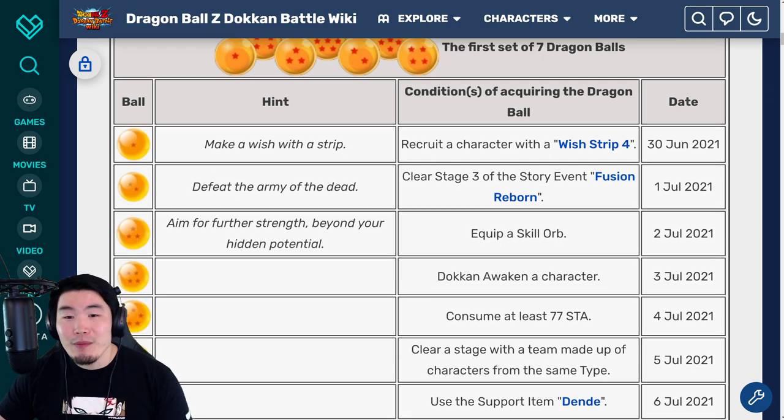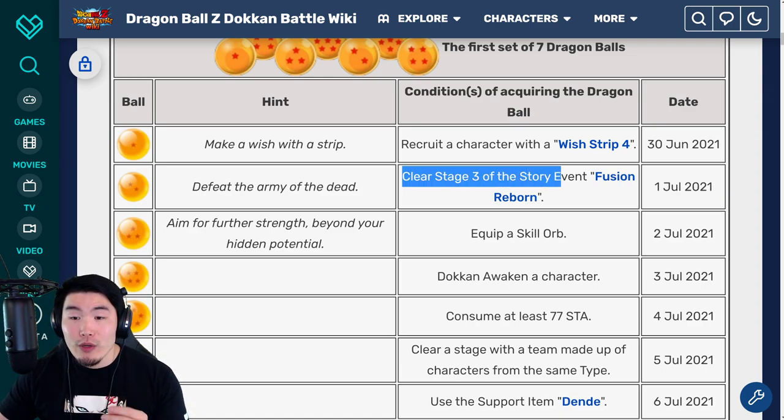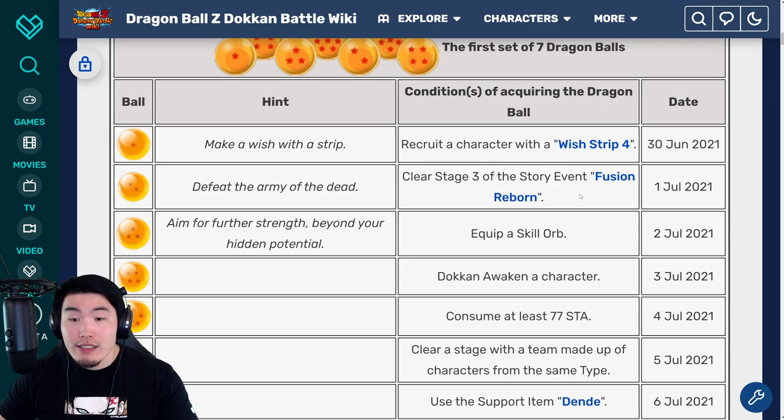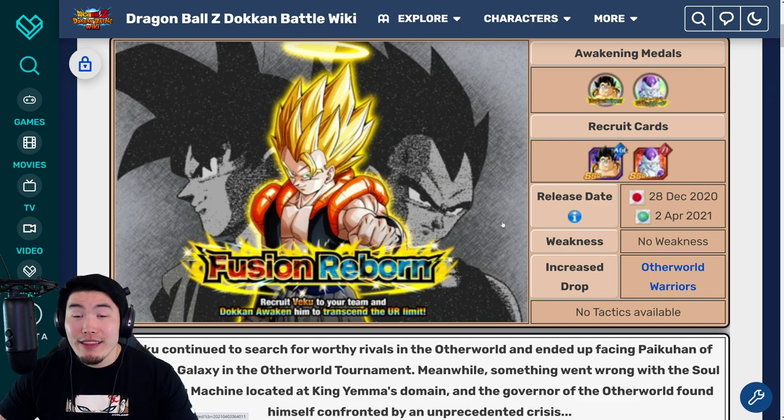Now for the two star Dragon Ball, which was available on July 1st, 2021, you have to clear stage three of the story event Fusion Reborn, which is of course the Beku story event. So go to stage three, clear that stage, and you should be getting your two star ball.